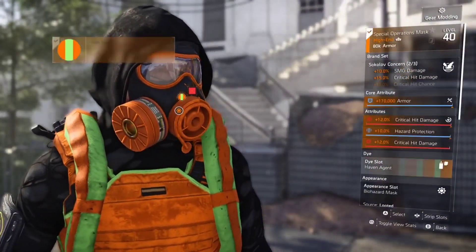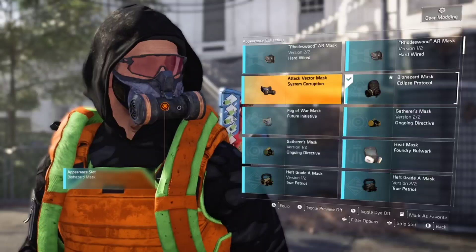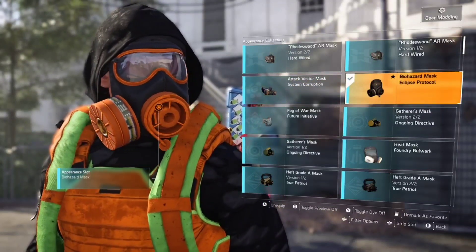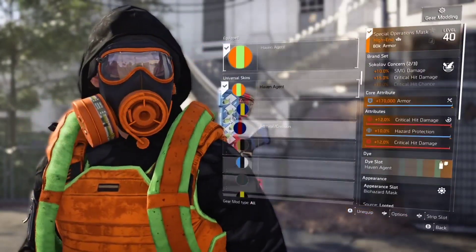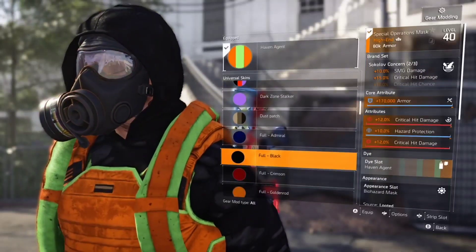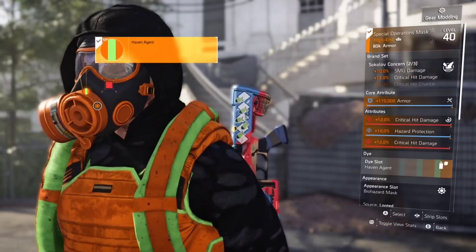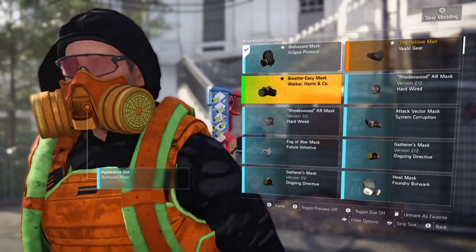Face masks and other pieces don't really matter for hit markers, except for the chest piece — we'll go over that later. If you want to hide yourself where no colors can be shown, always go with System Corruption pieces. It's just a dark piece and can't easily be seen. But if you want colors to pop, there are specific masks that make colors very strong and vivid — those are the three I have favorited.